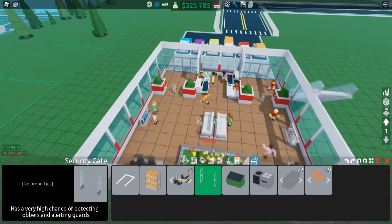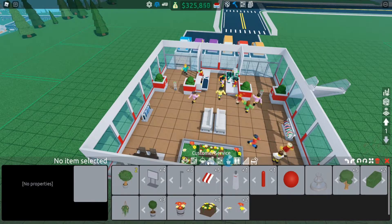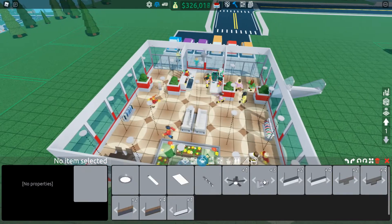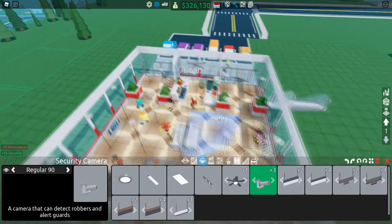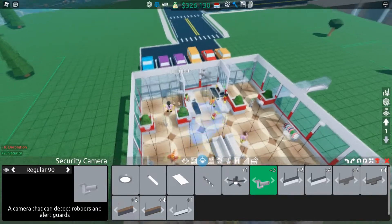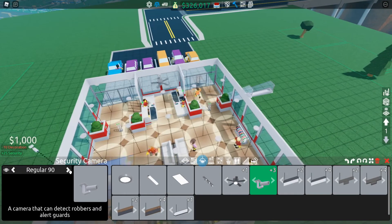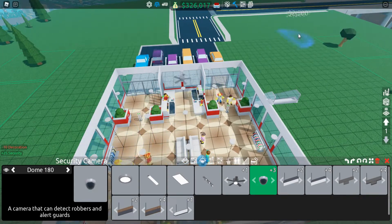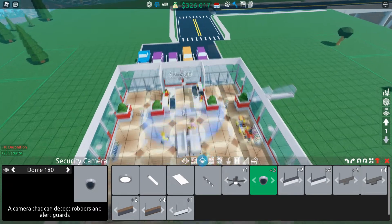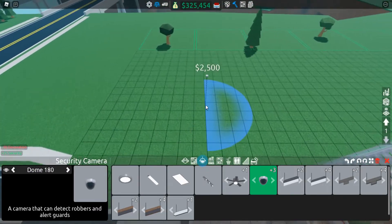We're going to have to pair these security gates with some security guards, and I'll show you how to hire them in a minute. If you go to the Ceiling section, we have cameras. There's the regular 90-degree security camera, which covers a 90-degree angle — so placed in a corner it would cover the whole corner. You can rotate it. We've also got the Dome 90, the Dome 180 covering a 180-degree angle, and more.